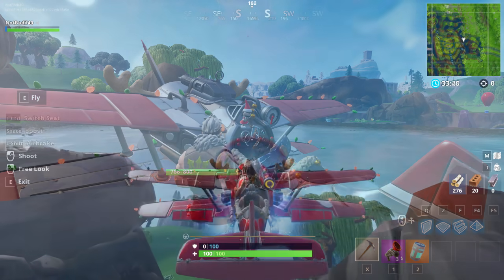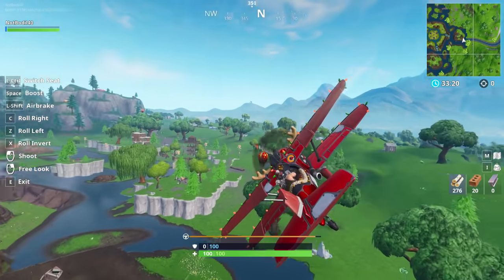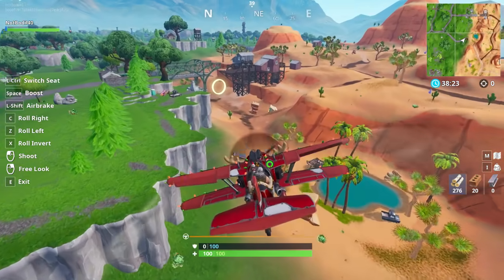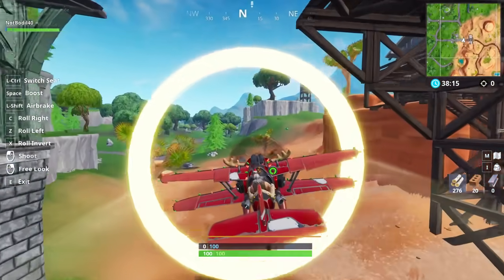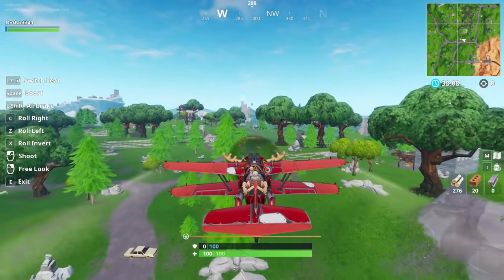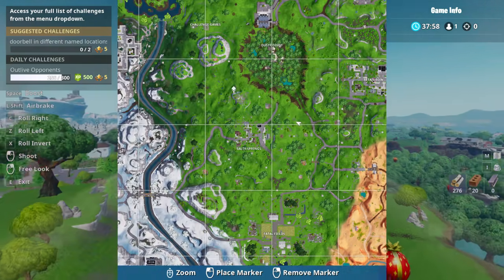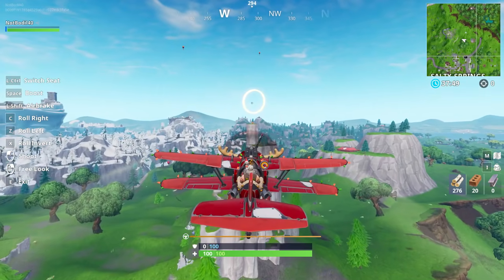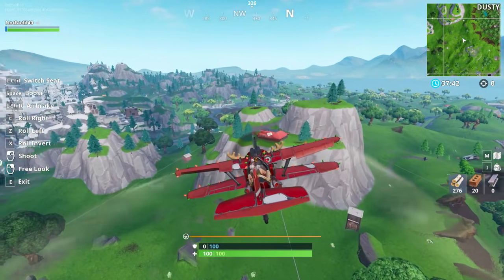The next challenge requires getting a plane and flying through rings scattered around the map — you'll probably need to go through about five rings to complete it, and you can do it in the same game. The first ring location is right under the bridge between Paradise Palms and the desert biome. The second is near the Dusty Devil crater — hard to pinpoint on the map but easy to spot from the plane. Just fly through each ring to progress.